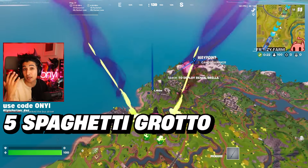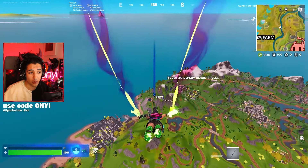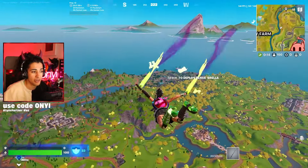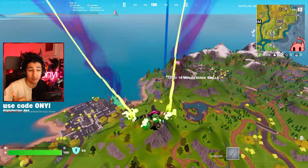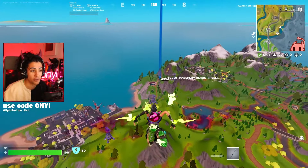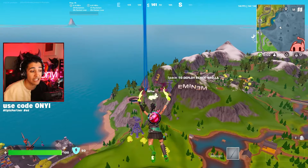Moving into drop number five is Spaghetti Grotto. There are specific locations you want to land at Spaghetti Grotto. The reason we didn't mention any specific spots for Slurpee Swamp is because they're all pretty good - as long as you can get a gun from floor loot and a hundred shield off the rip, you're pretty much all set.